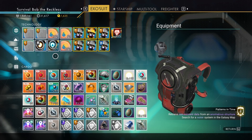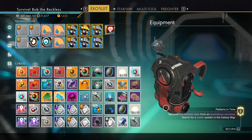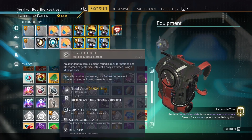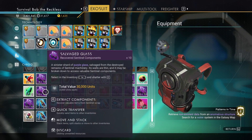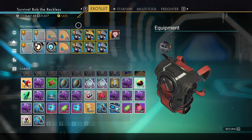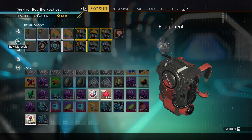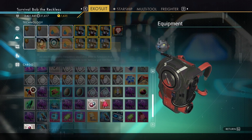Holy crap, look at this exosuit! So if we scroll down — this is cargo and technology. Let's see what we got. All items — we can filter by raw materials and it doesn't move them, it just highlights them.